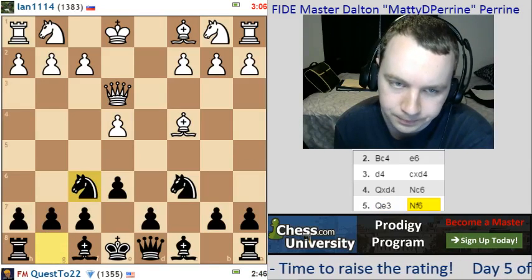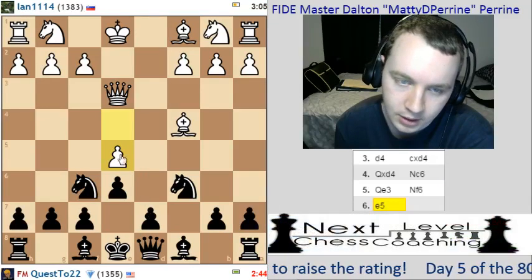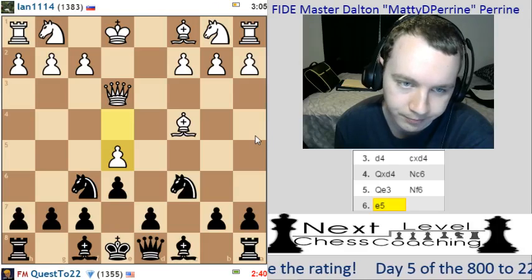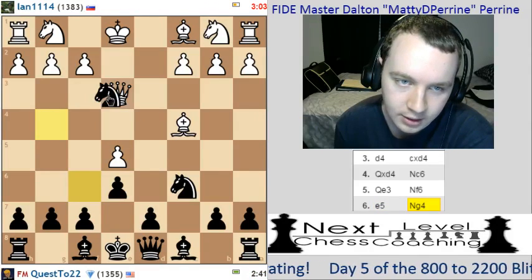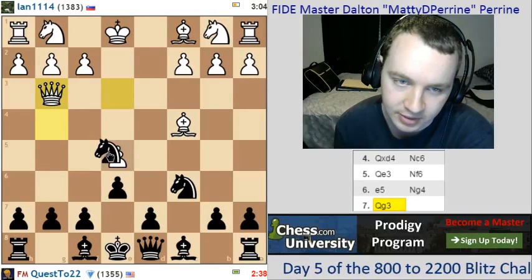We'll go knight f6, maybe d5 next move. Okay, e5 here is a pretty big mistake. We can play knight to g4, forking the queen and the pawn. And we'll just do knight takes e5 next move and pick up the pawn there.